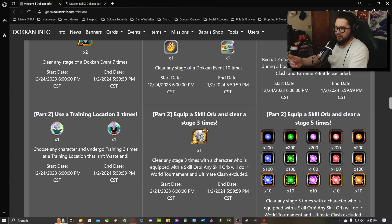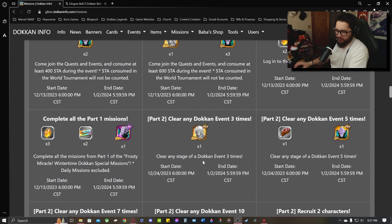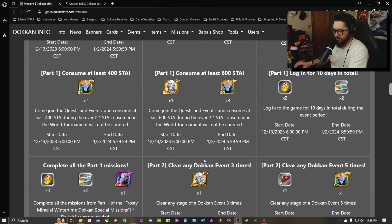Let's go ahead and show you how to get all the Frosty Miracle Tons of Thanks Rainbow Tickets here in Part 2. Not too difficult — it's similar to Part 1 where you just do some missions.